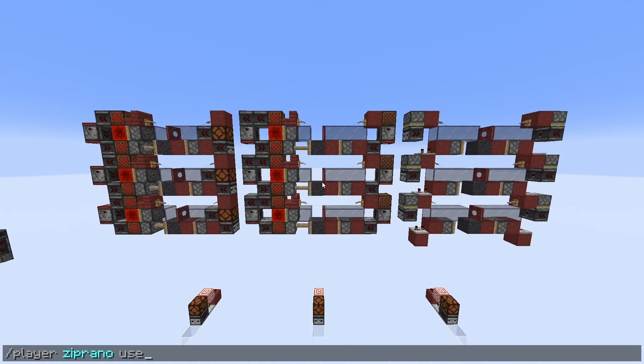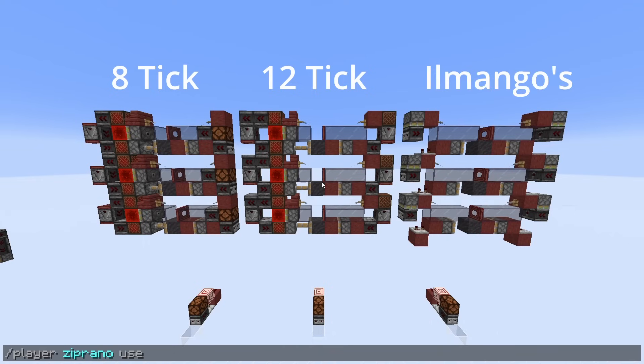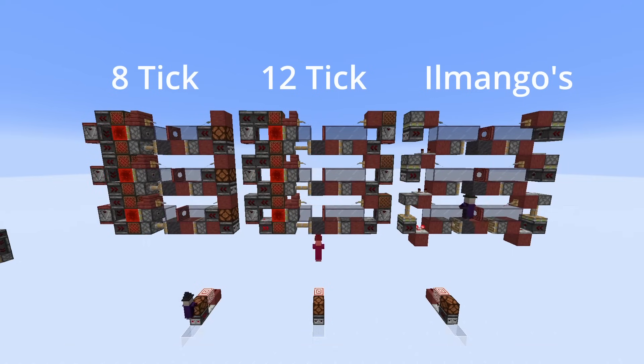For demonstration we have the new 8-tick shifting floor on the left, we have my old 12-tick shifting floor in the middle, and we have ill mango's on the right. And if I activate them all at the exact same time you can see that the left one is quicker.